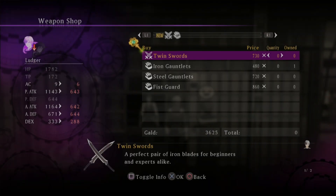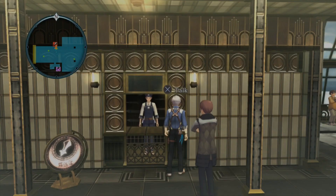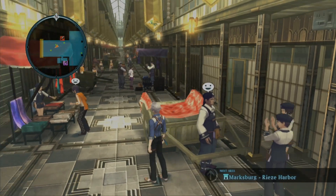Weapons though — twin swords. Might as well stick to our joke weapons.